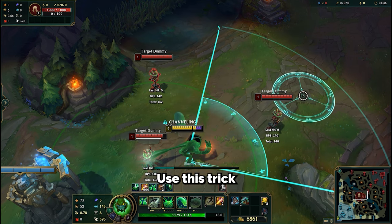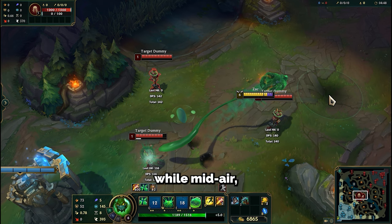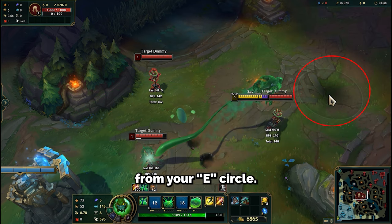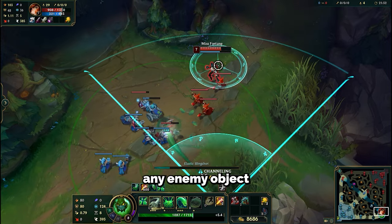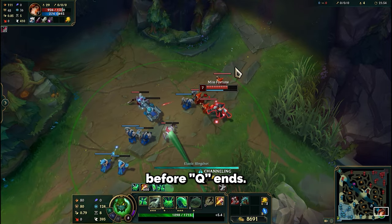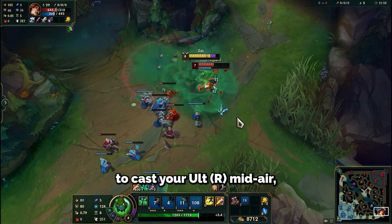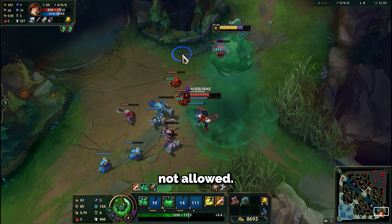When playing Zac, use this trick to cast your ult while mid-air, surprising enemies who think they're far away from your E circle. Hit your Q on any enemy or object and charge your E. Before Q ends, launch your E, and you'll be able to cast your ult mid-air, which is normally not allowed.